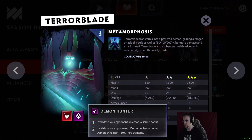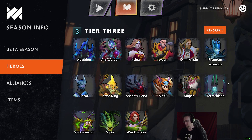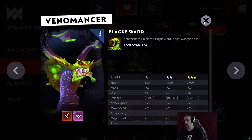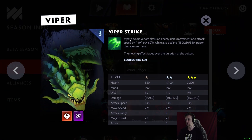Terror Blade is Demon and Demon Hunter — he transforms into a powerful demon gaining a ranged attack of four cells away, plus 50/100/200 bonus damage and attack speed. He also exchanges health values with another ally, just like Sunder in Auto Chess. Venomancer is Savage and Warlock, summoning Plague Wards just like in Auto Chess. Viper is Dragon and Assassin with Viper Strike — the attack and movement speed slow is huge against later-game creeps.